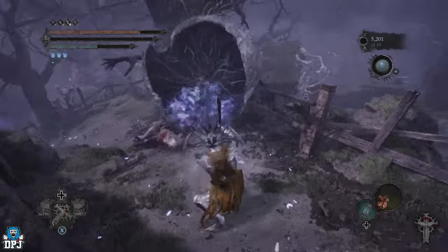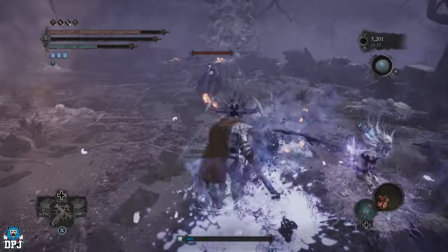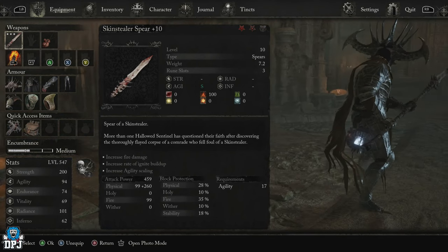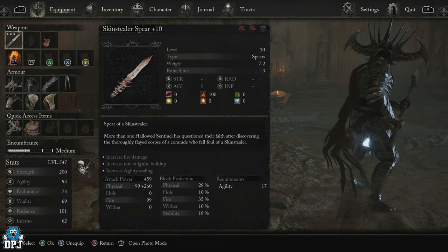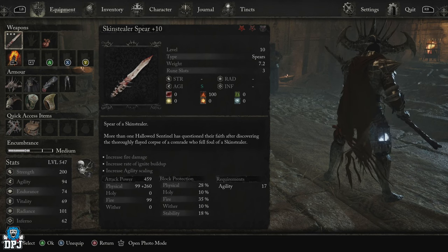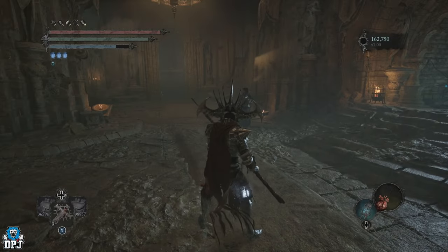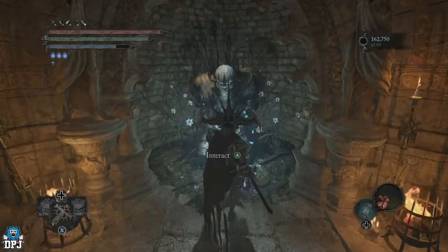Now you can get two of these. One of these you can pick up, but the other one, as far as I'm aware from reading on Wikipedia, you will have to farm. I'll show you how you do that as well. You can see the weapon on screen now — it's got an S tier rating in agility. I believe you get this S tier rating at level 9 when you're upgrading this weapon with Jolinda, but I just go full out to level 10. It is an end game weapon — just to be clear, you will have to have almost completed the game.